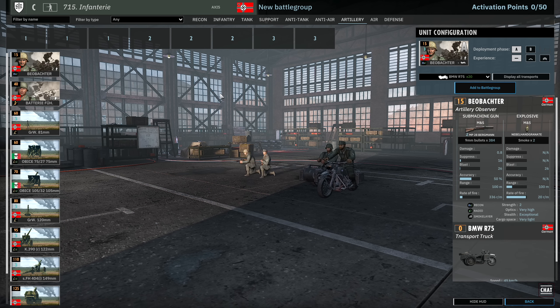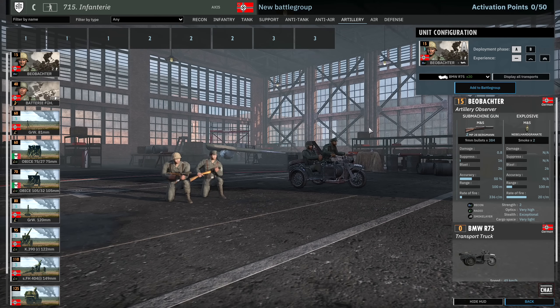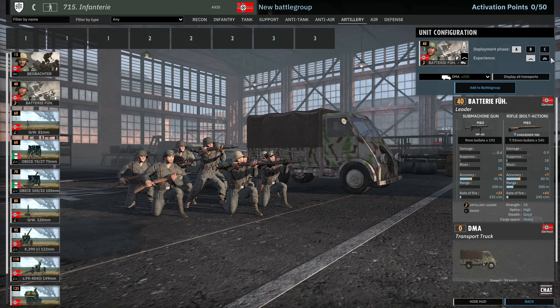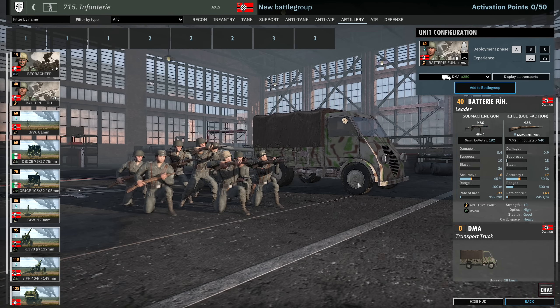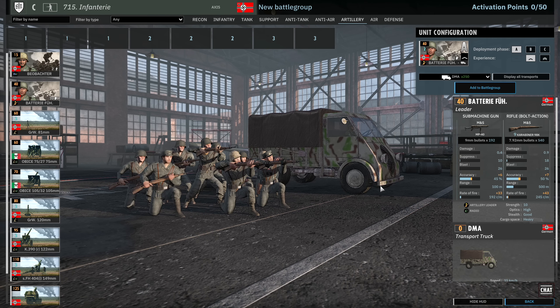Then we have the artillery tab. First of all the Beobachter spotters with the two MP28s and smoke grenade — useful if you need extra recon and radio and want to save activation points in the recon tab. Then there's the Battery Führer, your artillery leader. Just a reminder that the artillery leader trait has changed — it provides leadership as before but now also provides radio to tube artillery. That does not include mortars or rocket units, only tube artillery. It also gives a dispersion buff decreasing the dispersion of artillery nearby, but again that only affects tube artillery — not mortars, not rockets.